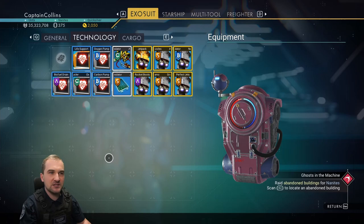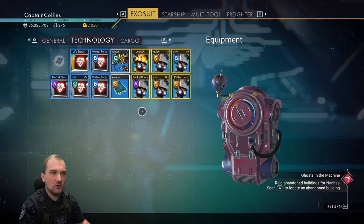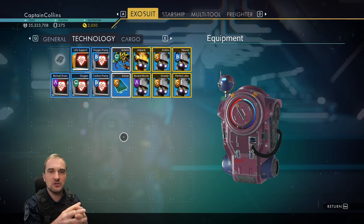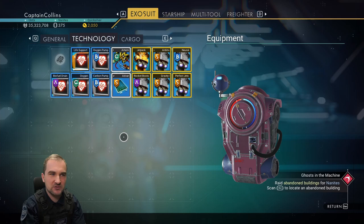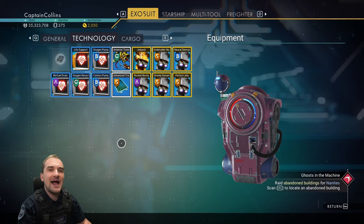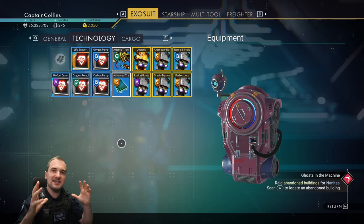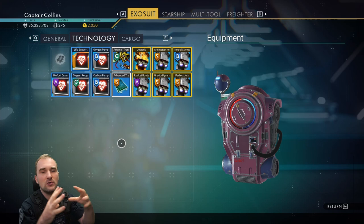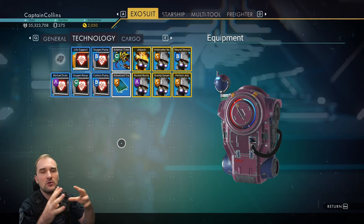There's one more important thing — you can see the modules have different colors. Life support and its related modules are blue, while the jetpack and its modules are yellow. Connected modules give hidden bonuses that apply across all linked modules. Be sure to group as many related modules together as possible. If you have three additional upgrades to place in a separate tab, pack those together too, since those three can also benefit from each other.